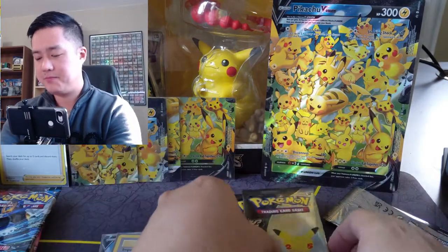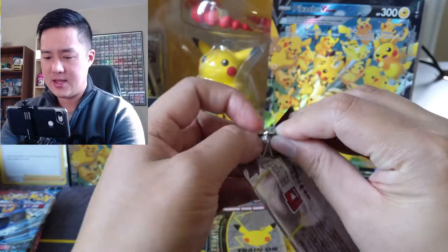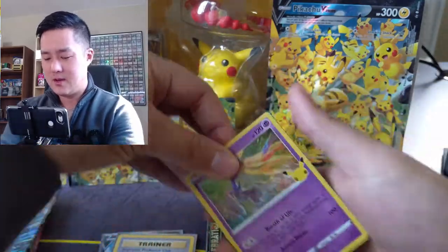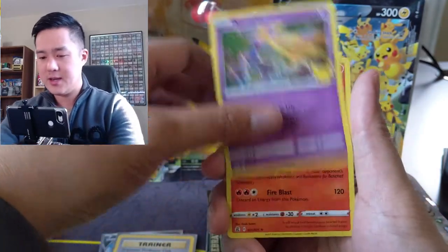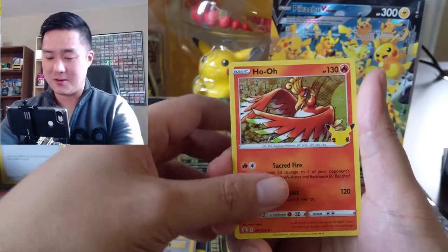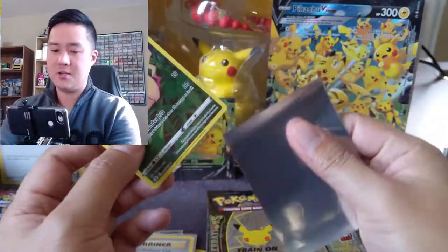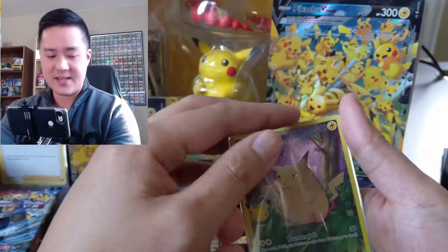This one looks pretty well centered. On to pack number two. I've gotten the hang of it — I do have scissors on standby in case it goes a little too slow. Four-card packs — be a little cautious when opening. Zekrom again. Even the commons just look great. Palkia for pack number two, into a full art regular Pikachu. Still a big fan of every card in this set.